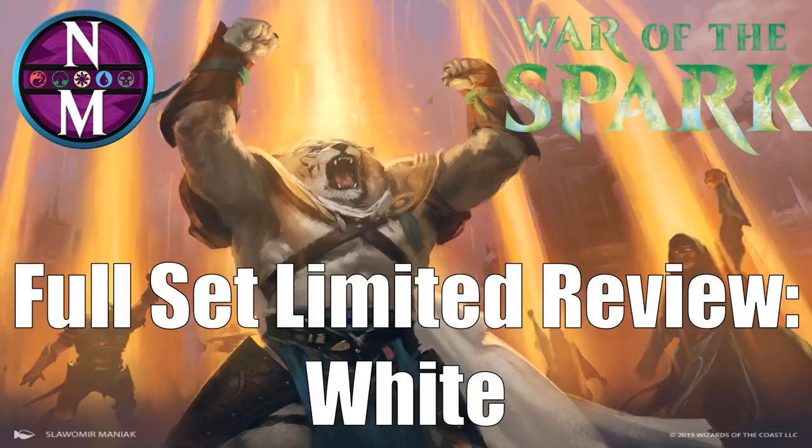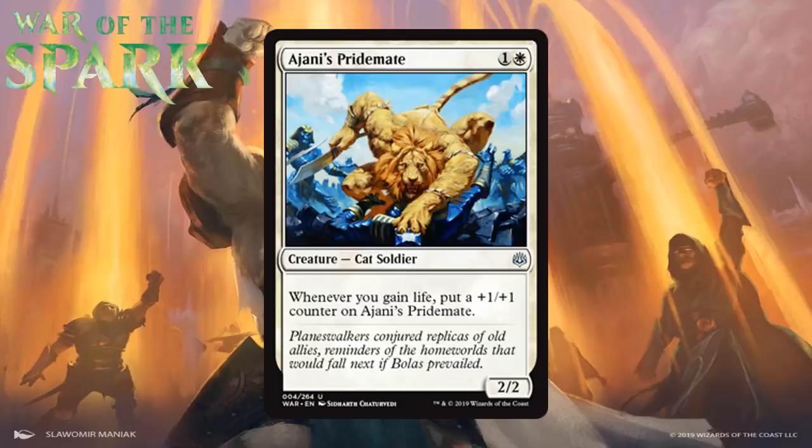Let's take a look at our first card: Ajani's Pride Mate, which for one generic and a white is a 2/2 cat soldier at uncommon. Whenever you gain life, you put a +1/+1 counter on it. A two-mana 2/2 as a fail case gives it a very reasonable floor. You do need some life gain in your deck to get it going, but most white decks in this format will probably end up with two to three cards that can gain them life without even trying.